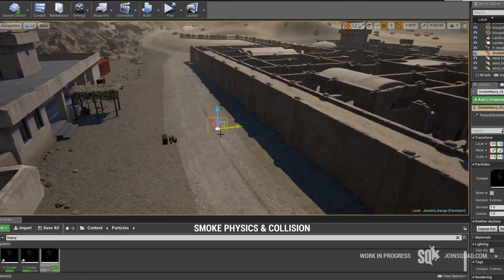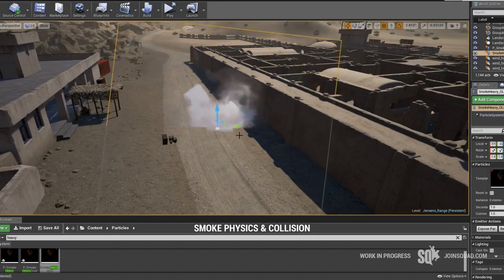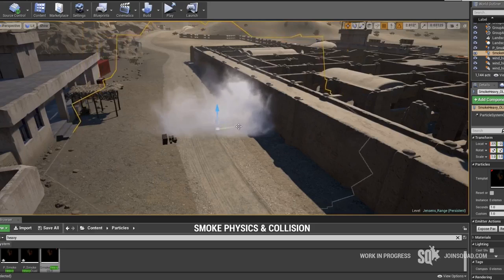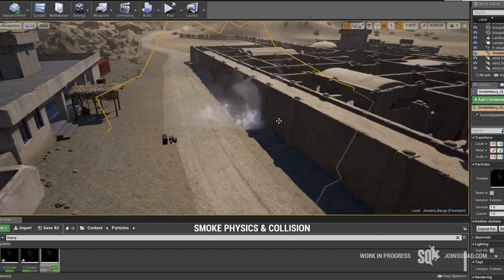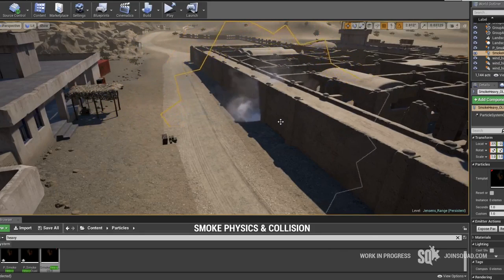In the old smoke effect, the smoke would always get projected 360 degrees around where the smoke grenade landed. On top of that, the smoke would never collide against any surface whatsoever. So no matter where you threw the smoke grenade, you would always get the concealment, which results in quite unrealistic behavior.